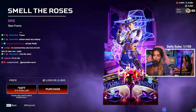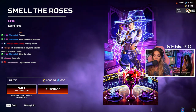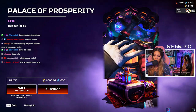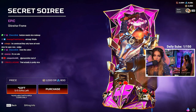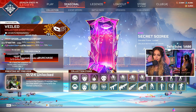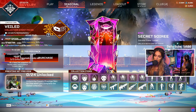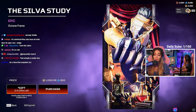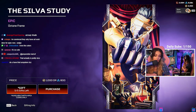A couple of banner frames: we've got the Seer 'Smell the Roses' frame — it's pretty. A little Seer 'Dinner for Two' table set for two. We have a Rampart frame, a Gibby frame with a lot of roses. And there's an Octane one — they've got Octane without the mask on. You guys know we had the face reveal on Octane a couple seasons ago.